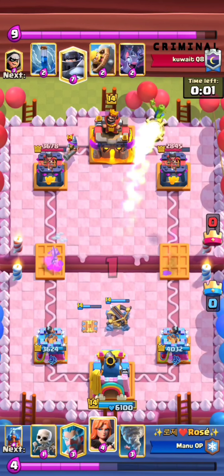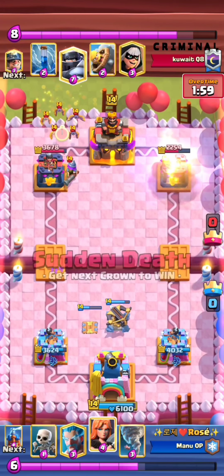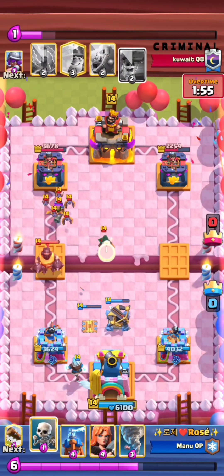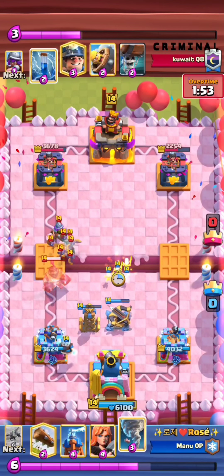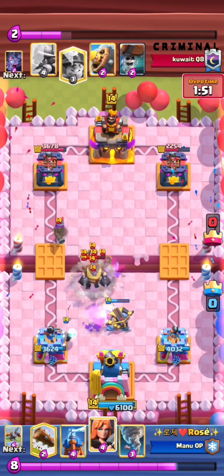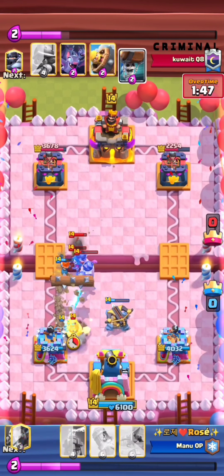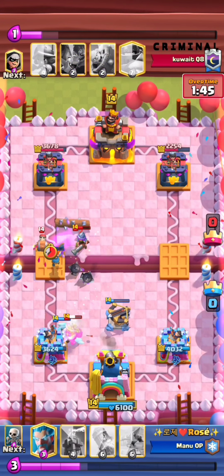Nice Rocket again — his opponent is leaking for some reason and he took note of that, taking advantage of his opponent's Elixir disadvantage. Really nice NATO and Valkyrie — that was really clean by Rose.